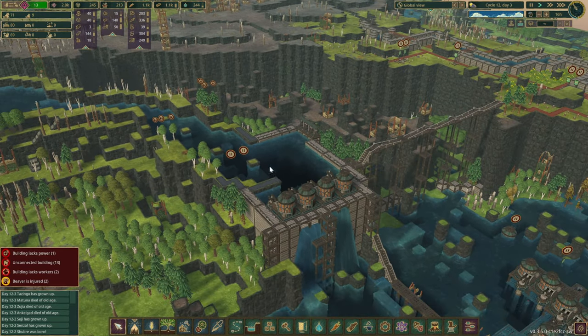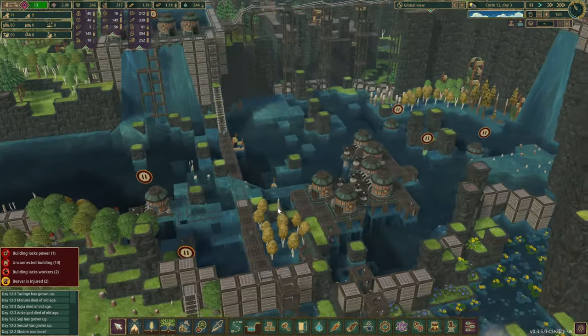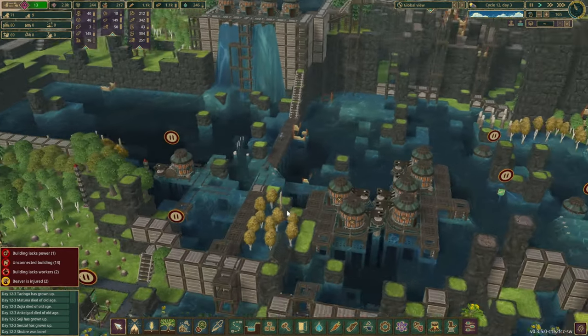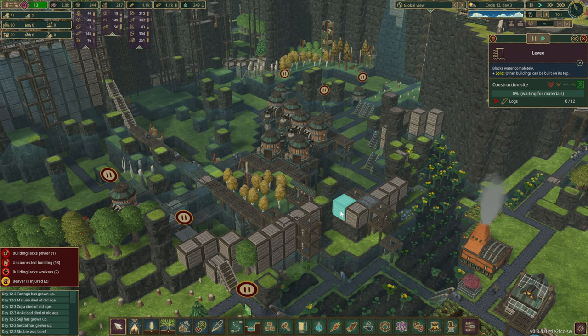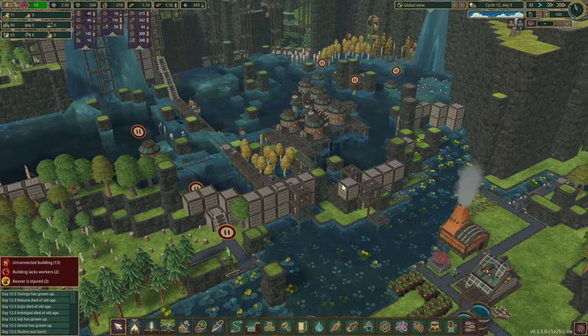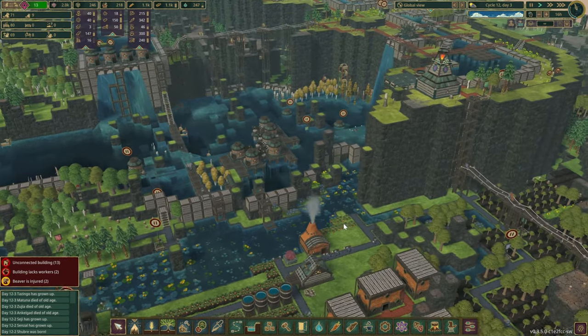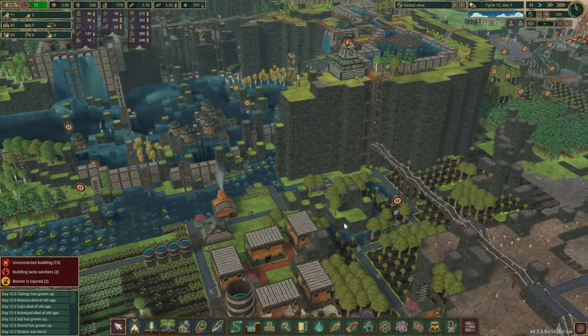We do want to extend this little reservoir that we have here as well. There is a bit of a flood still in here — I noticed that there were a couple of levees missing. They are a pretty high priority right now to get fixed and make sure that we don't flood this area like we did a few episodes ago.